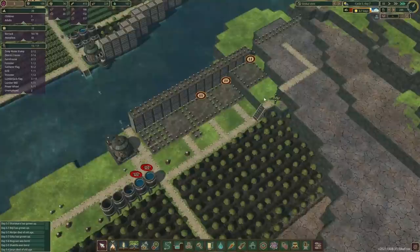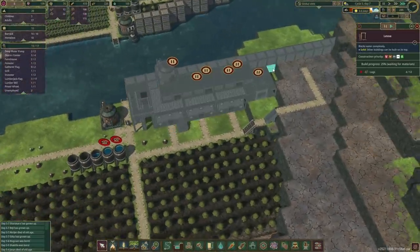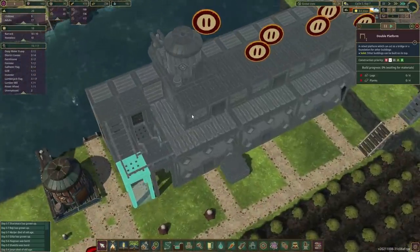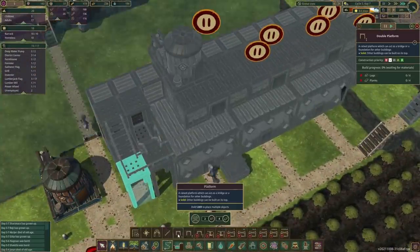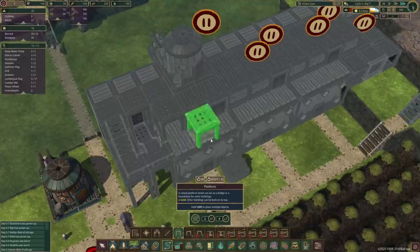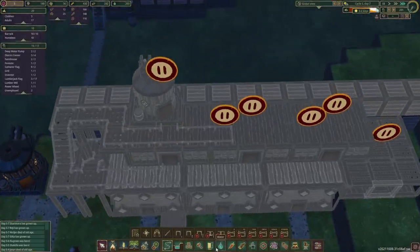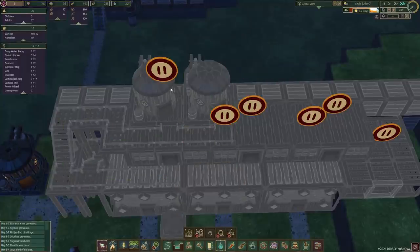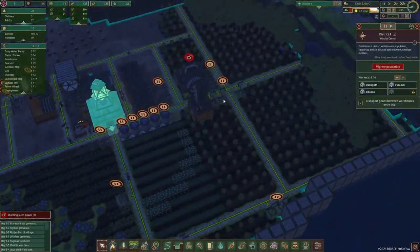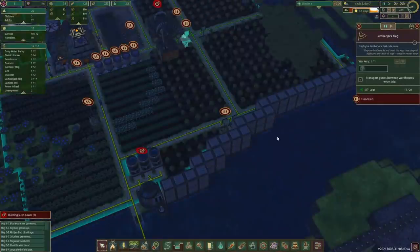Just to get us by the next drought — we got 20 beavers, we don't want any more right now. Just one more levee in that corner and then they should stop building the houses. Let's have a look at our building plans. It looks like we are going to need — yeah, like so — now we can connect up the water pump and one more there. That's looking good — two spare beavers, let's do one. We've got plenty of logs right now.